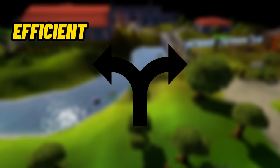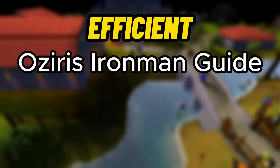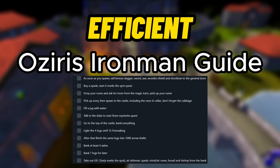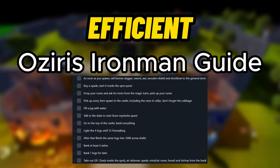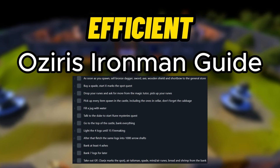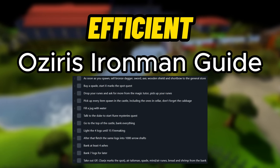Before we get into the actual guide, we need to decide if we want to efficiently play this account or if we want to play for fun. If you want to do it efficiently, there are tons of actual Iron Man step-by-step guides, for example the Osiris guide, which I'll leave a link to in the description. My personal issue with following a step-by-step guide is that after the guide is over, you really don't know what to do, how to play, or what you should really be doing. So if you're a seasoned player and not worried about that, then definitely go that route.